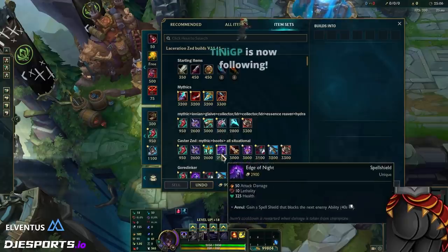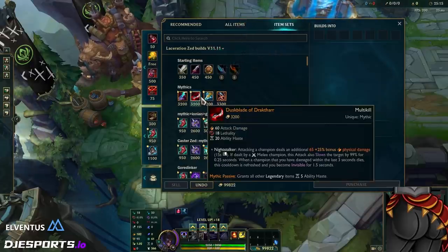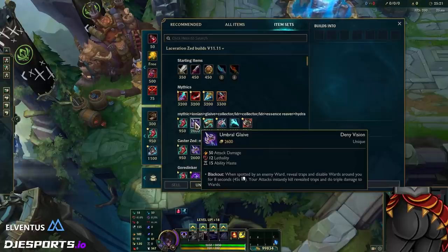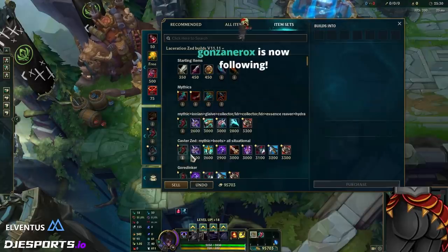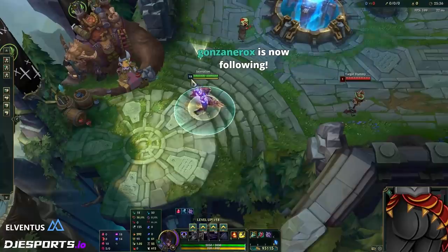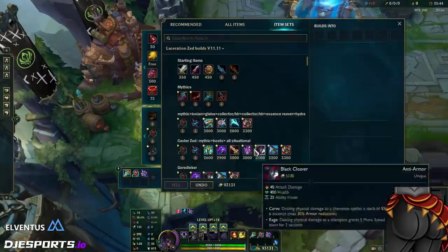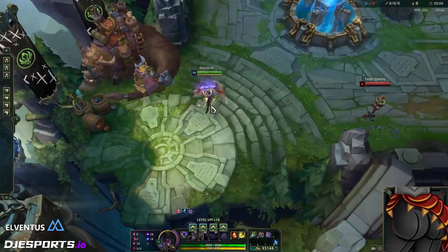So the standard build I'm currently doing — it's a delayed crit build where you go caster first, utilizing the cooldown reduction from Umbral Glaive to help you out in the mid game with your CDR problem. It works best with Claw boots. If you go Claw boots into Umbral Glaive, you have 55 ability haste — that's 35 CDR — and this is a really cheap build so you'll hit this spike really early in the game.